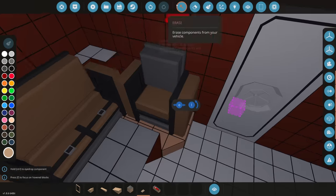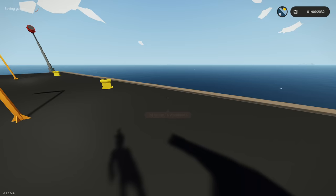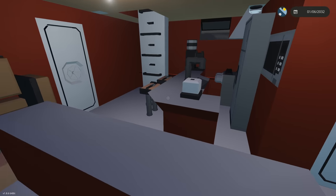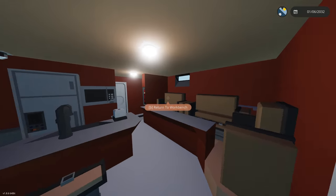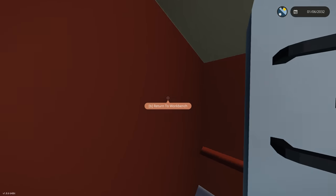Now we can sit on all of those. Let's spawn it in and see if we can walk past. Our new seating area works — we can indeed sit down. This is really nice, it feels realistic with the countertop and the raised flooring. I definitely need to add stuff on that wall — cabinets and things like that, 100%.